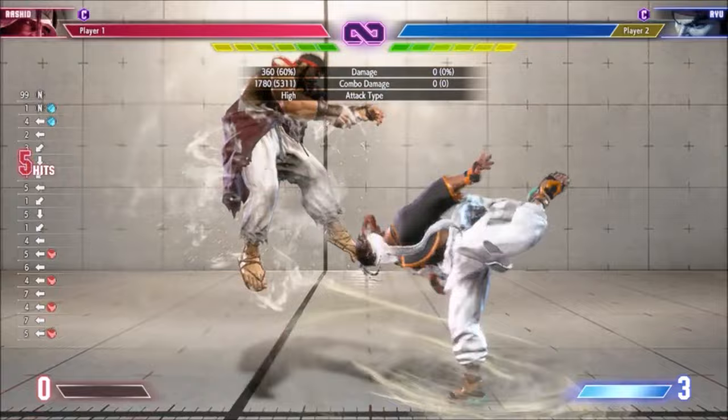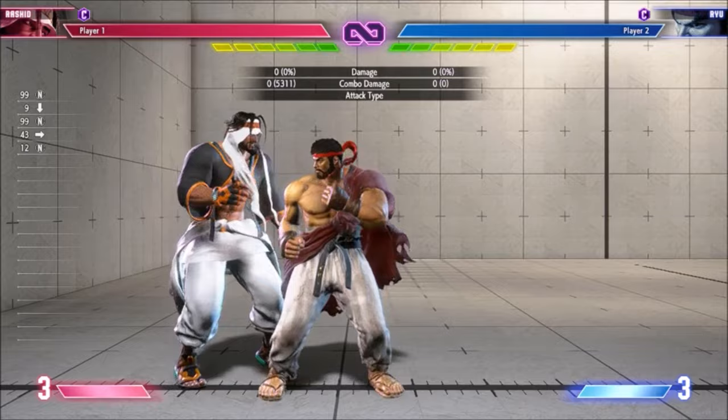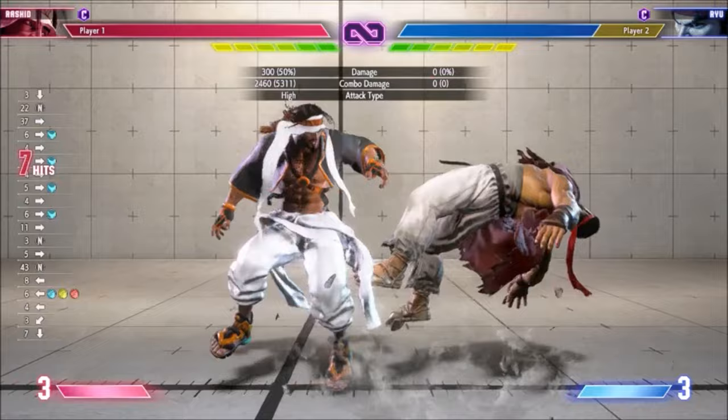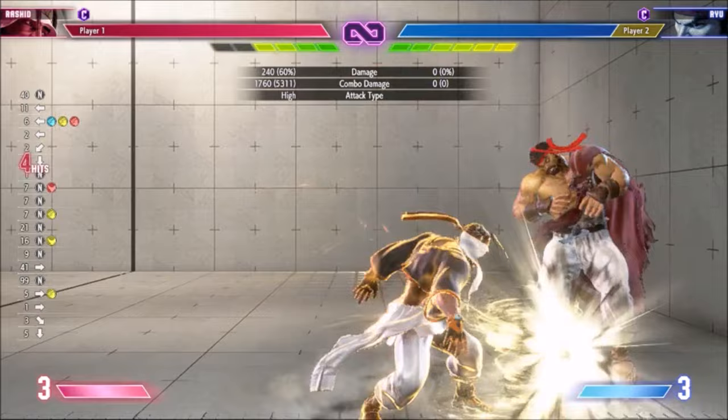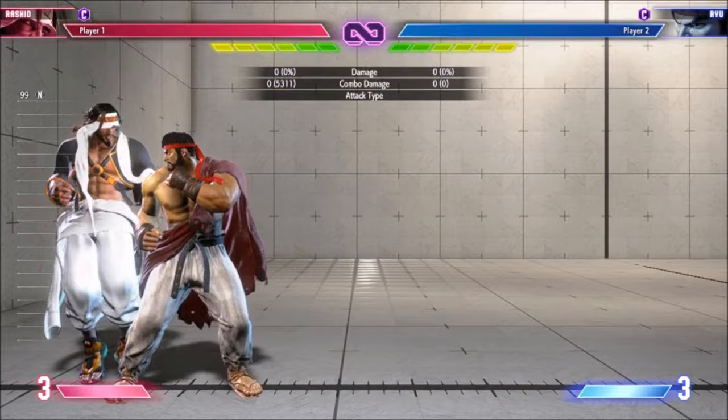You can still land Rashid's TC after standing medium kick, but you'll be too far for Heavy Cyclone, so you've got to use EX Cyclone. From there you can do run kick into Medium Mixer, or if you're in the corner, Heavy Mixer. Those combos seem to be the best way of spending EX to increase damage, though EX Eagle Spike is also worthy of consideration if you're cornered.